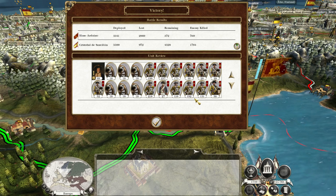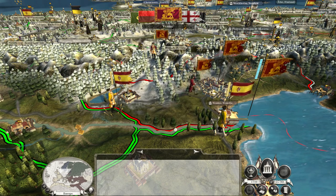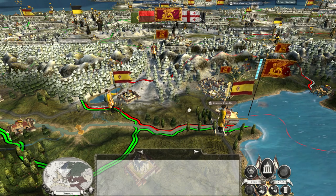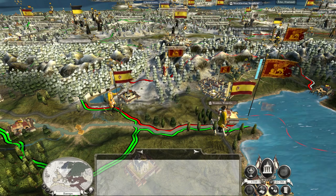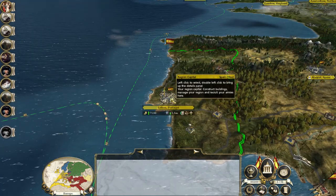He lost 2,900 — almost 3,000. We lost 1,000. That's pretty good. They have actually left the field. You might find that these guys are coming as a reinforcing army, but we've got a whole stack here that hasn't even fought yet.